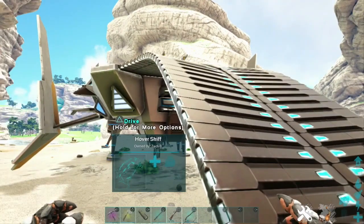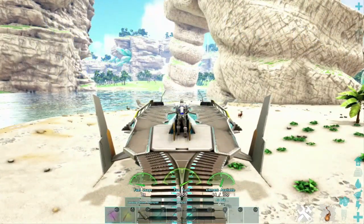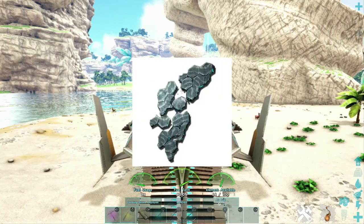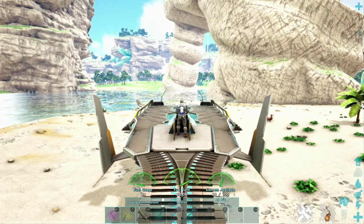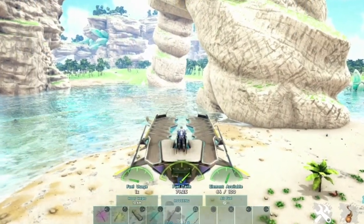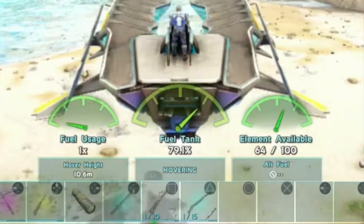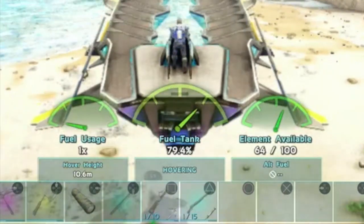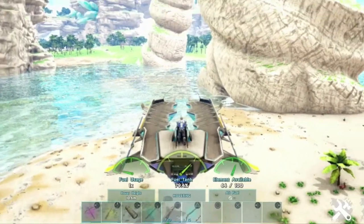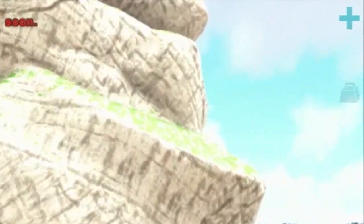To drive the skiff, press triangle and you'll automatically mount it, but you do not take off. The skiff runs on element for fuel, so as long as there's element in its inventory, press X to take off. It will immediately go into hover mode and you can see some fuel gauges along the bottom. They show you how much fuel you have, how much element you have, and what status the skiff is in — whether it's landed, hovering, or flying. You can also see the health bar in the top right-hand corner.